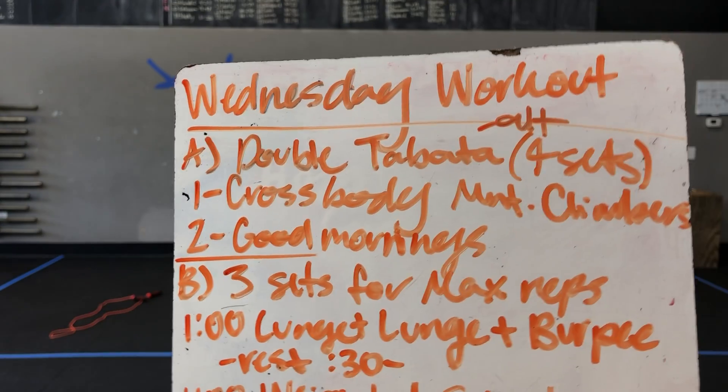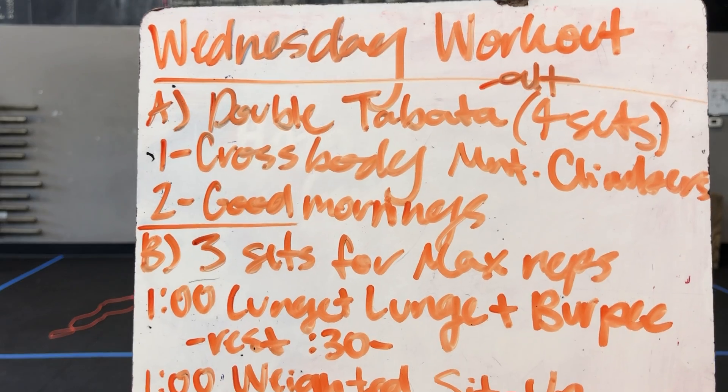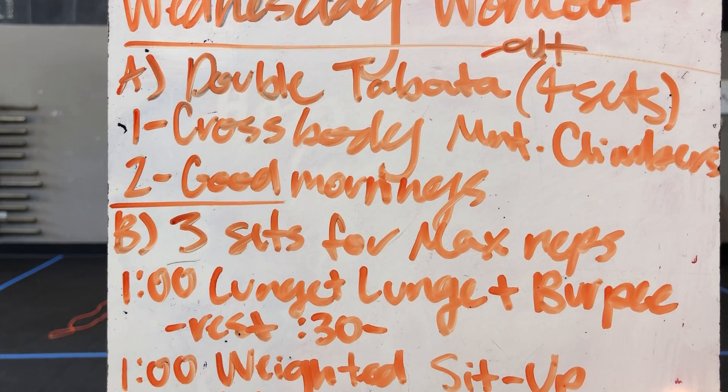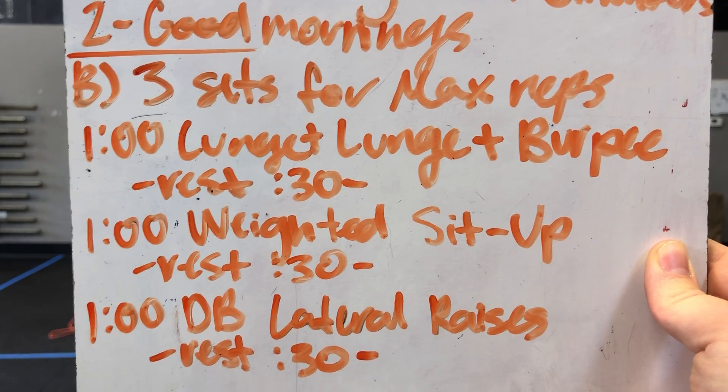So for our Wednesday workout, we're going to start with a double Tabata, four sets: 20 seconds on of cross-body mountain climbers, 10 seconds off, then 20 seconds of good mornings, 10 seconds off — and that's one set.